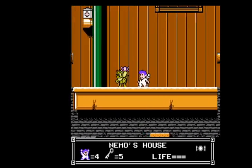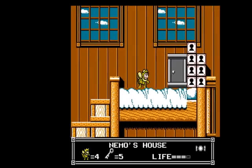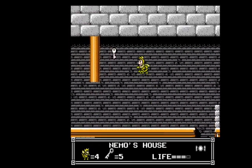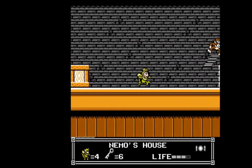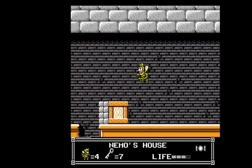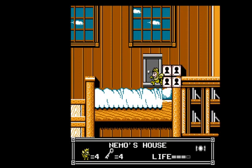The bee is over here. So there's the exit right there, but we need two more. Now we can get this one. And we can go over here, shoot that guy, and get that one — that's the last one. We just go back down to the exit. And that's Nemo's House.